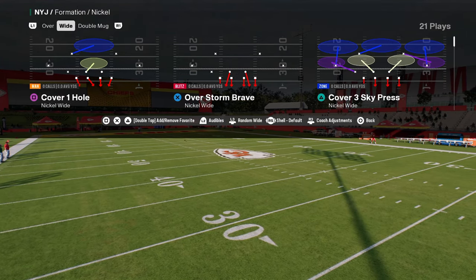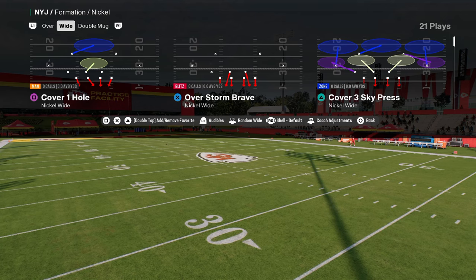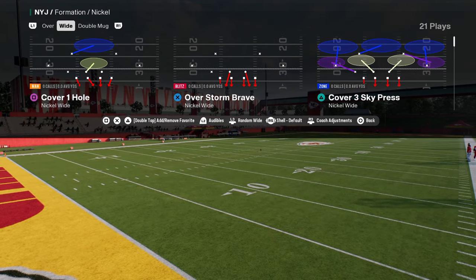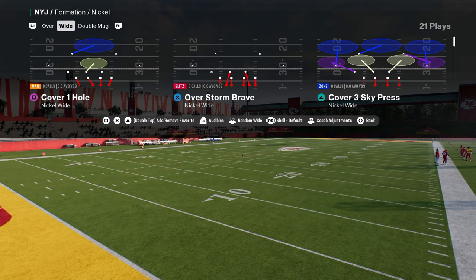The Nickel Wide in the New York Jets playbook very well might be better than the double mug defense. It's the same basic concept, but a little bit different and a little bit better in terms of overall pressure.